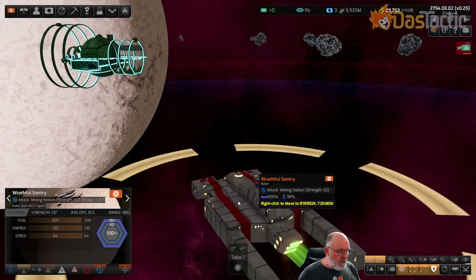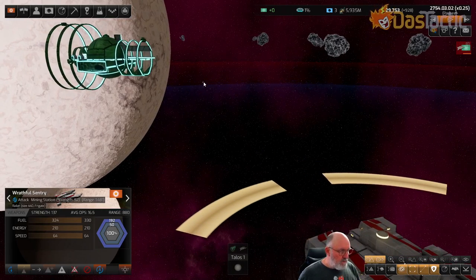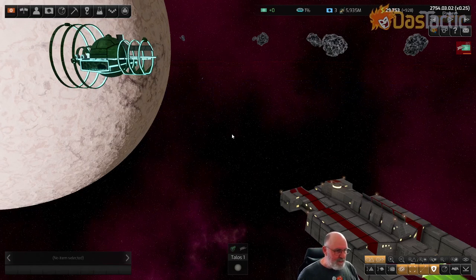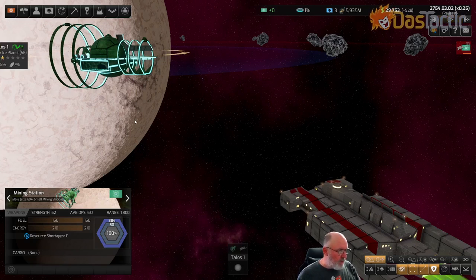This thing also has weaponry firing back towards us. We do actually have a point defense, but it's the rail guns that do the point defense in this instance, which is not ideal. We don't have any other point defense on this ship. The mining station has 384 shielding, 50 armor, and 100 hull.